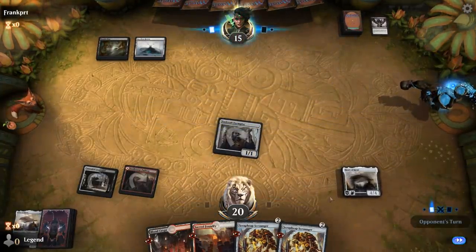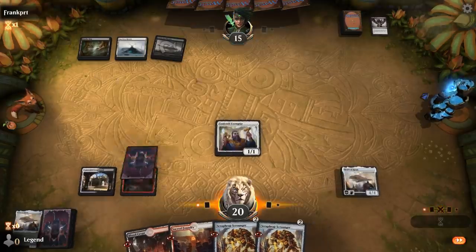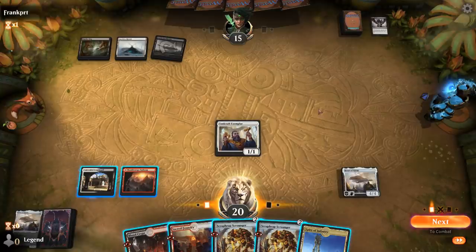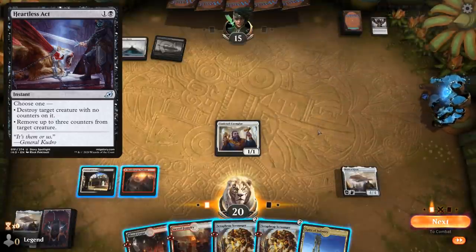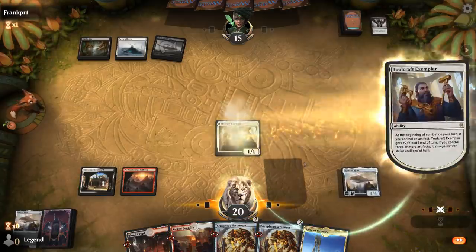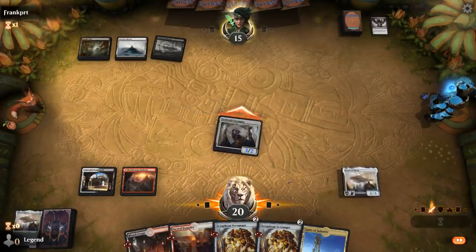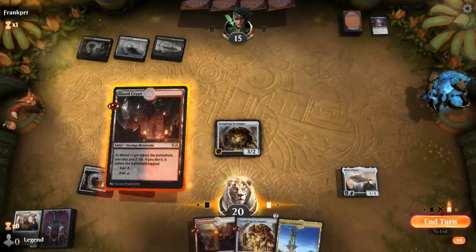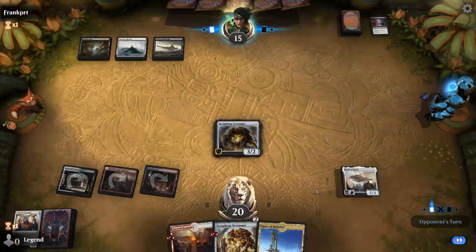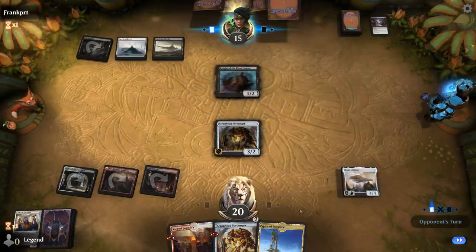Opponent may be holding up Fatal Push for Heart of Kiran — don't have to play into it. It's a little obvious. Might be Heartless Act as well. I think I just attack and play Scrap Heap, protecting Heart of Kiran since it's pretty valuable. If the opponent casts a sweeper to clear the board, having Heart left over is great. Opponent casts two Heartless Acts — targets Toolcraft Exemplar instead. We still have a Heart of Kiran, and Knight of the Ebon Legion into a Zealots.